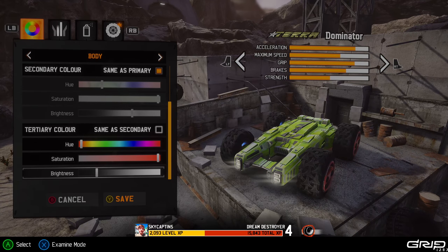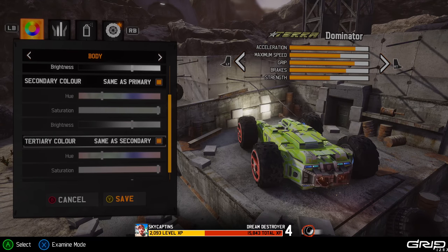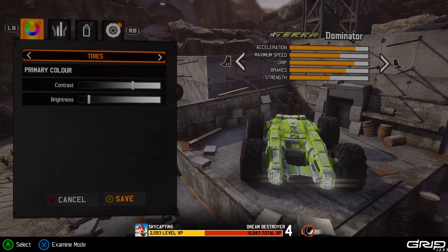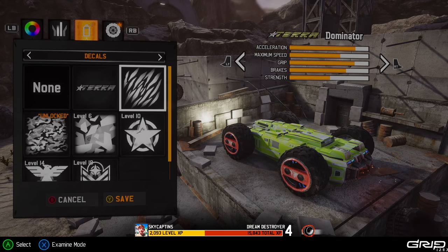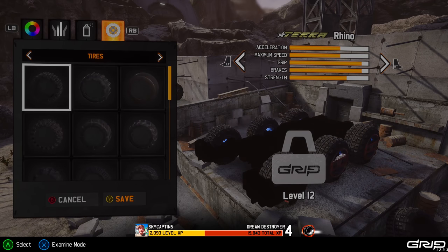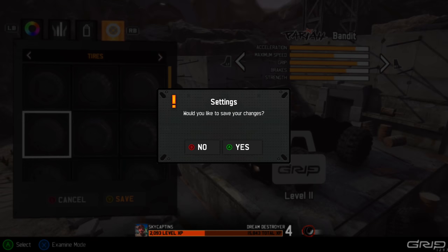Lots of different color options and you can adjust different things. You can do the same for the secondary and change the body, the rims, or the tires. There are different tiers too, and there's decals that you can add that kind of change the look. You unlock more stuff the more you play it — tons of different tire designs and a bunch of different vehicles.